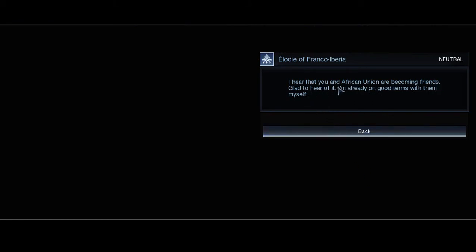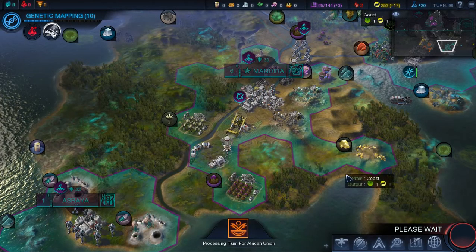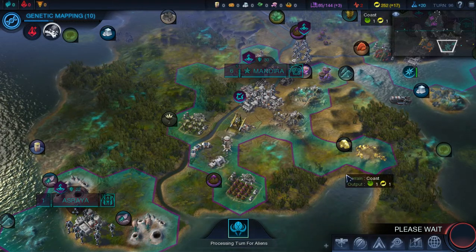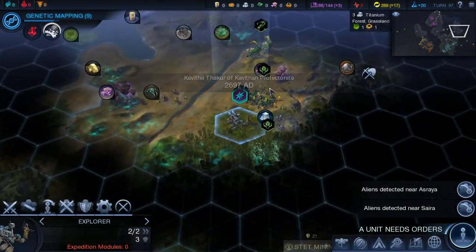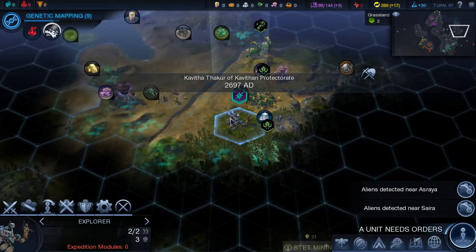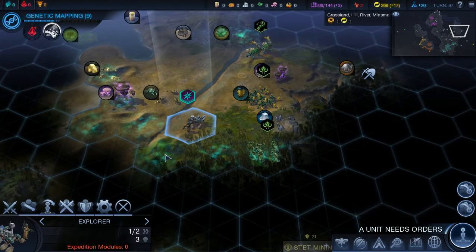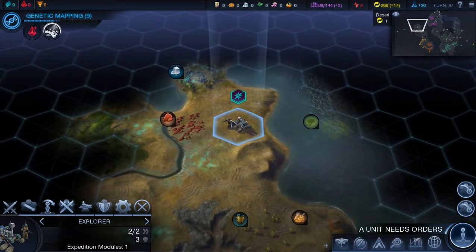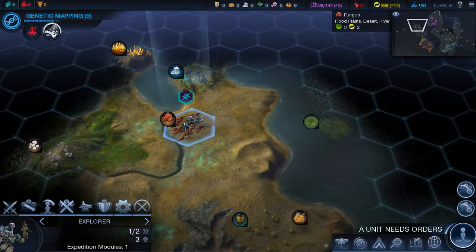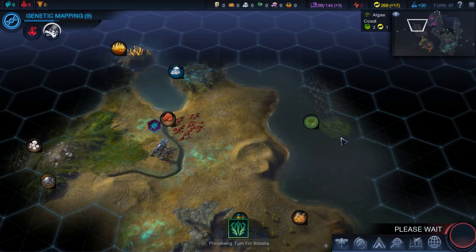Franco-Iberia says: 'I hear that you and the African Union have become friends — glad to hear it, I'm already on good terms with them myself.' There's miasma here but we'll just choke it down and get through it. And next turn.